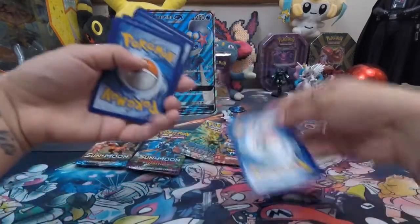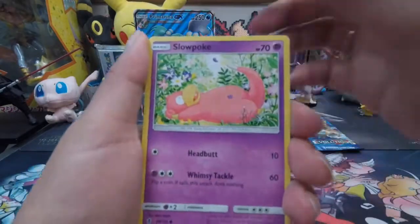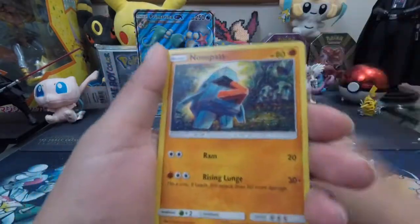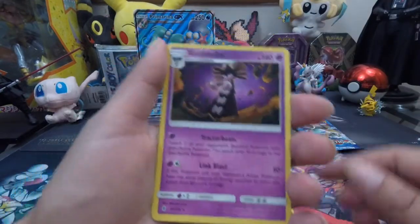We're going to go ahead and start getting rid of these energies. We got a Hakamol, Gliscor, Clefable, Slowpoke, Boomy, Blackruff, Tail-low, Nosepass, Reverse Hollow Machamp, and then we have the rare Gathito.